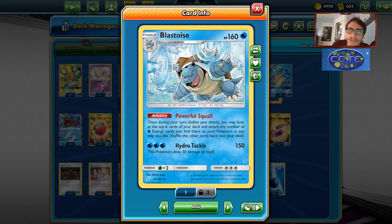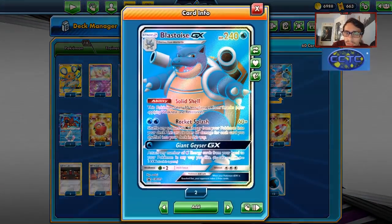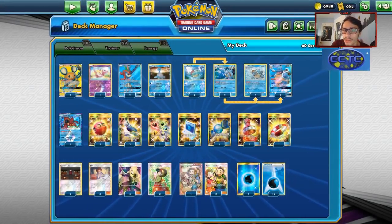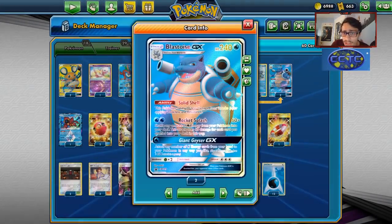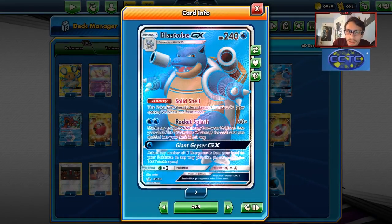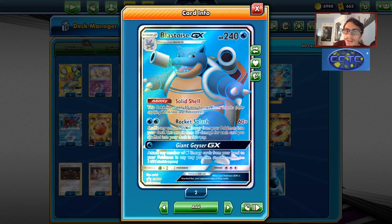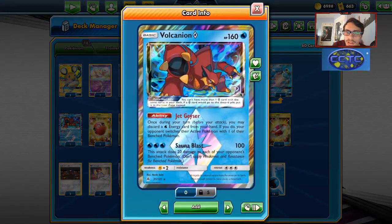Blastoise GX does gain a new partner in Cosmic Eclipse with the Blastoise Piplup GX, but for now we have Keldeo GX, Volcanion Prism Star, and Blastoise GX as our attackers. The problem with running double Blastoise is you need multiple Squirtles to get both into play. Blastoise GX has 270 HP thanks to the Solid Shell ability, and Rocket Splash does 60 damage plus 60 more for each Water Energy you shuffle back into the deck — it can one-shot a lot of things. Keldeo is a great wall Pokemon and Volcanion can be really good too.